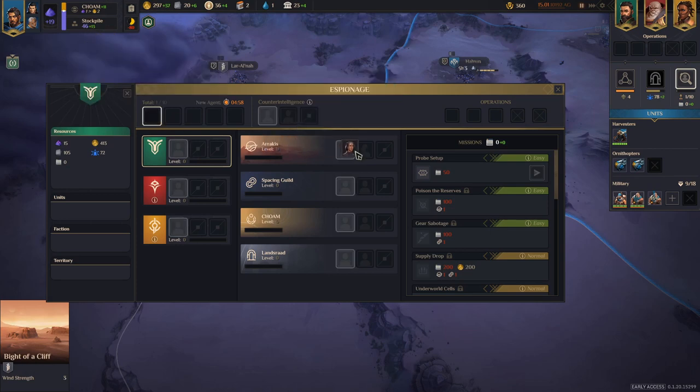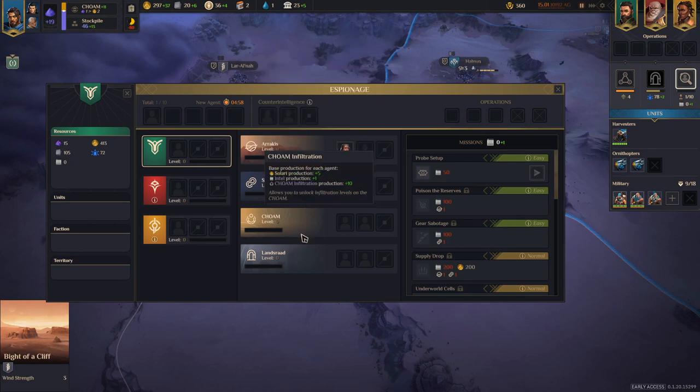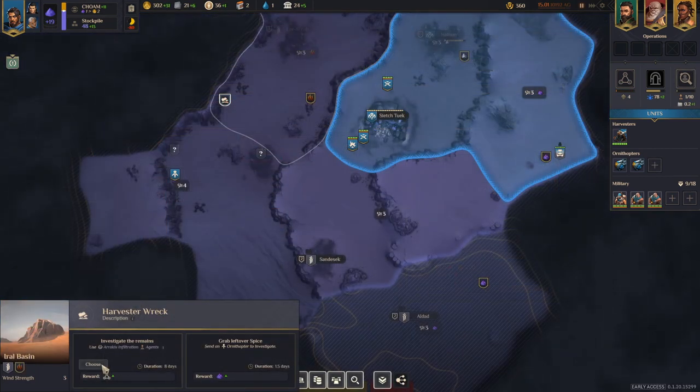Your first agent should definitely go into Arrakis Infiltration so you can use all those events on the map and get some additional authority going. Pretty much all the guilds and other elements are useful for the Smugglers, but start with Arrakis first. For these events, try to find ones that boost your developments — there are different ones for economic and military. Prioritize whatever you are currently researching. Economic developments in particular are very good, especially in the early game when playing Smugglers.